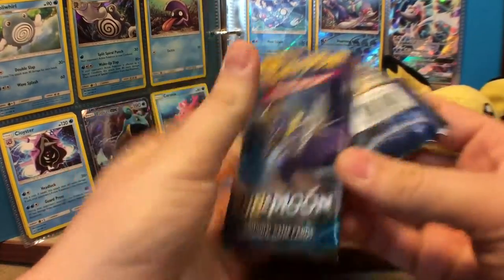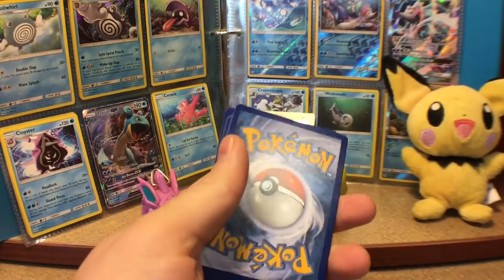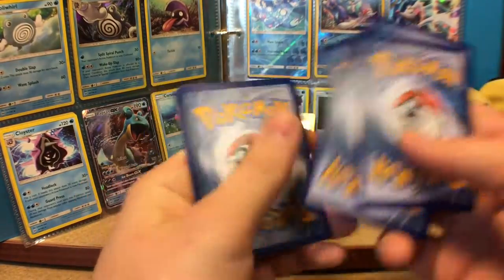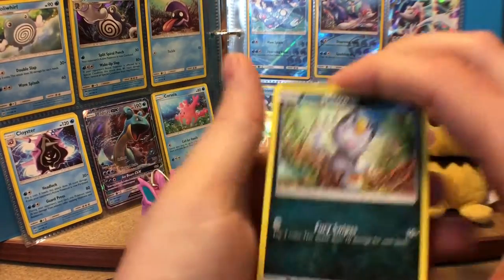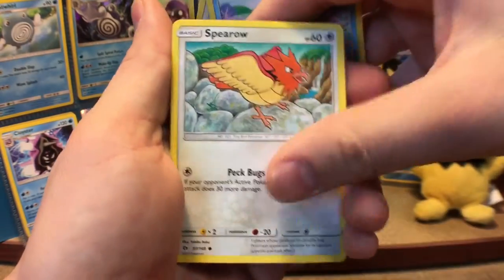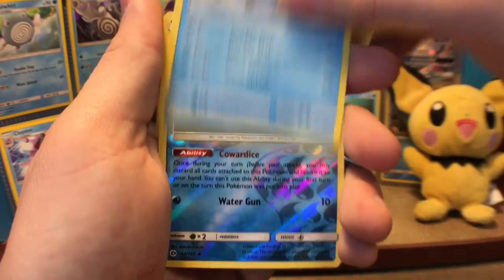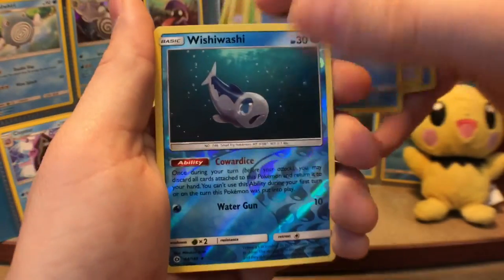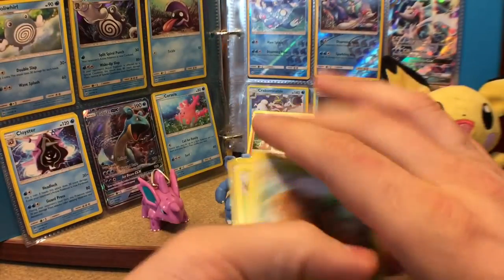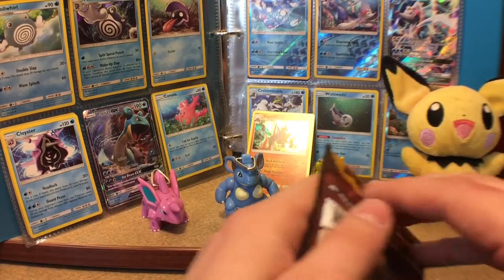Here we go, Lunala. We're not gonna look at the code card this time. One, two, three, four, one, two. Put the rares in the back. Pray for pulls. This has been insane — we have got one hollow which I needed, so that's cool, but still kind of sucks. Lightning, Big Malasada, Steenee, Poliwhirl, reverse Wishiwashi. I hadn't even gotten a reverse rare, and the rare is a Decidueye. I can sell all these rares back for around 13 cents, so no big deal.